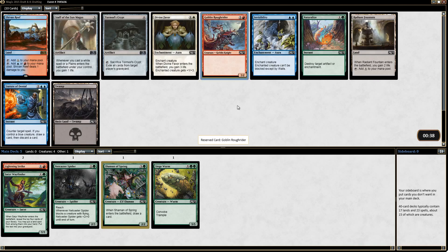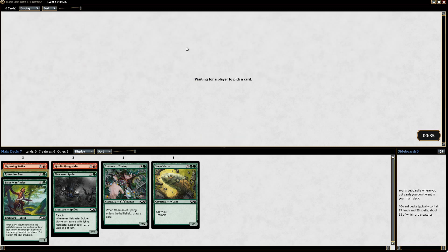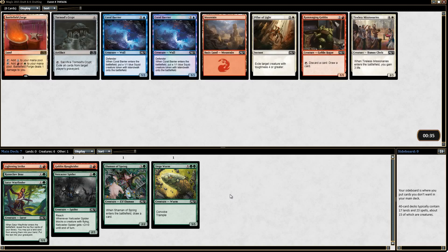I like picking up a Goblin Roughrider here — it's a perfectly fine card and it's even in what look to be our colors. Sign in Blood's a nice one, but I think we can just take a Runeclaw Bear and stick on plan. If we end up being green-red, I'm fine with that. I think Rummaging Goblin over Battlefield Forge makes sense — there are a couple Coral Barriers here but they don't really bother our deck. Rummaging Goblin's pretty good, I'll take it.